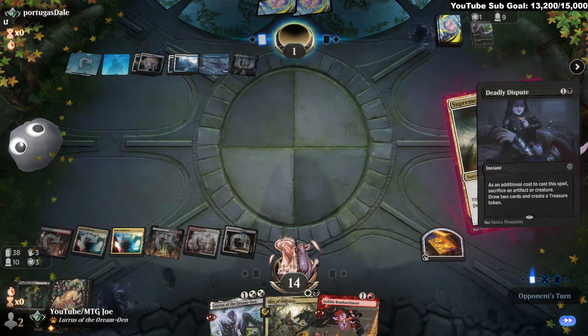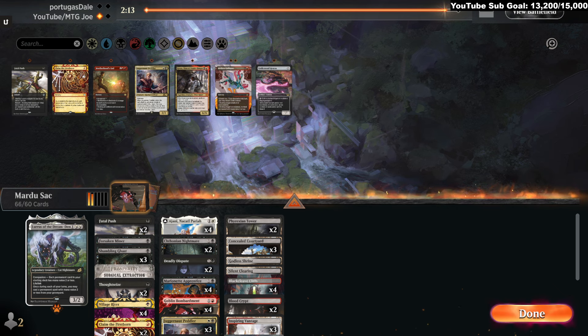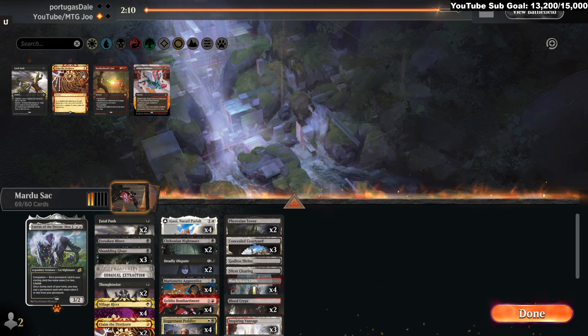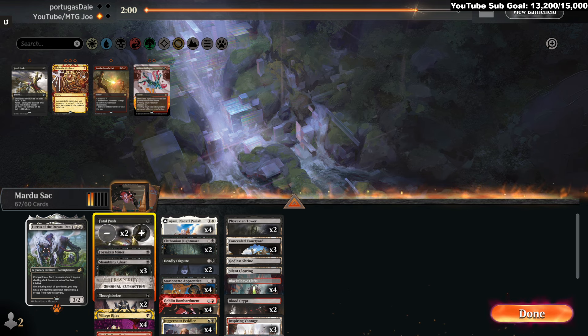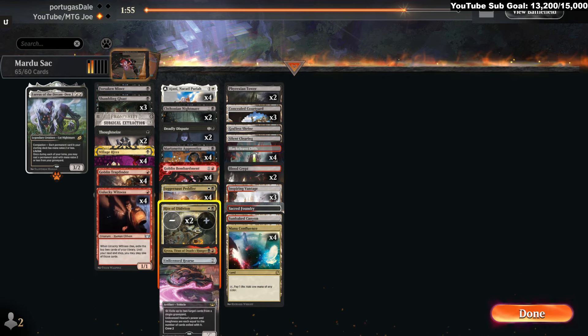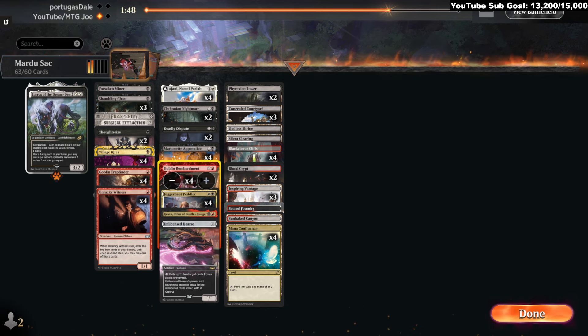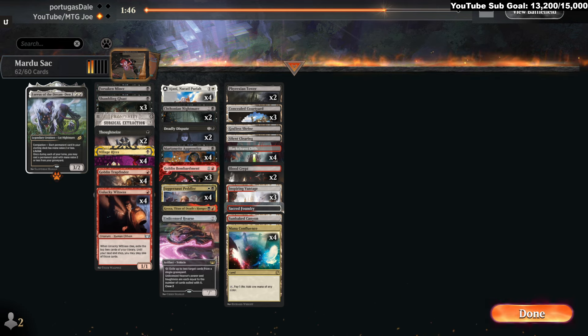So Thoughtseizes, Surgicals, Peddlers, Broxa, Wrath of the Sky — I don't know what their package is per se in their top end. I can get rid of Claim, Fatal Push, Rite of Oblivion. Bombardment's very good, but I don't want to draw multiples — I think that would be a cut. They've shown Snapcaster and do have Wrath of the Sky.